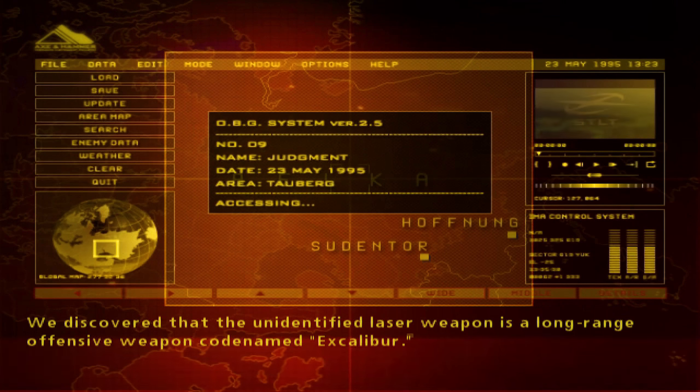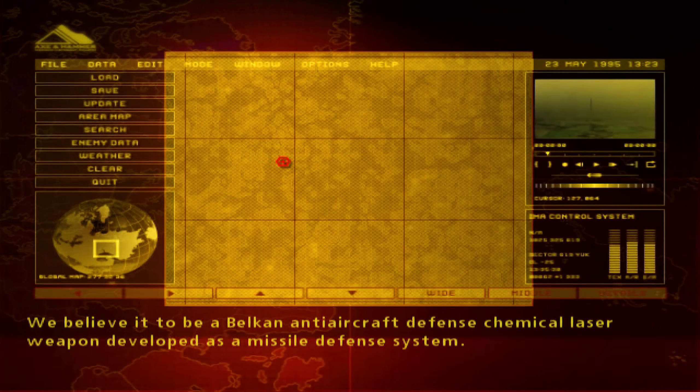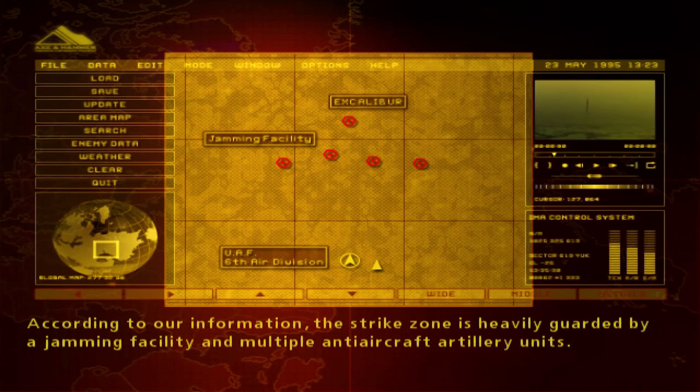We discover that the unidentified laser is a long-range offensive weapon, codenamed Excalibur. You're looking at the entire draft defense chemical laser, and the weapon is a missile defense system. According to our information, it's heavily guarded by enchantments that multiply anti-aircraft movements.